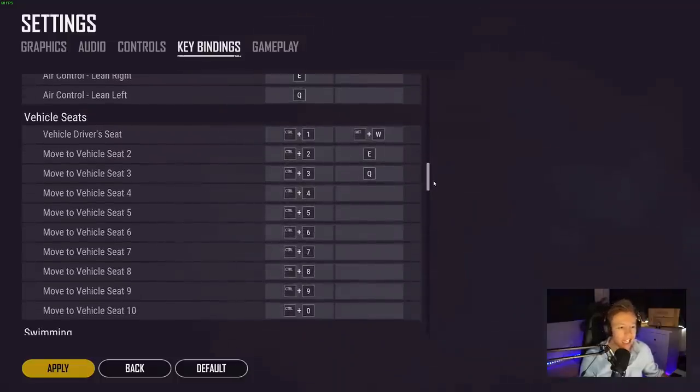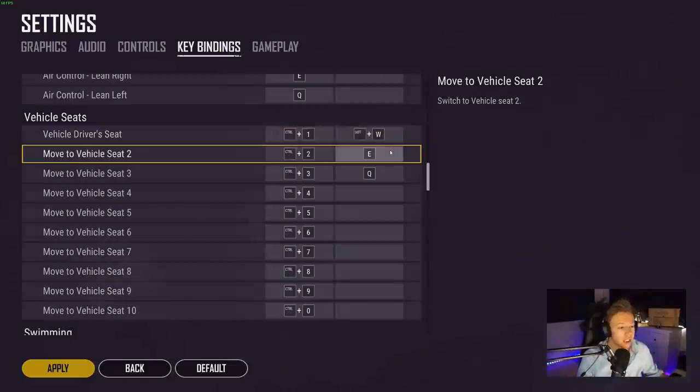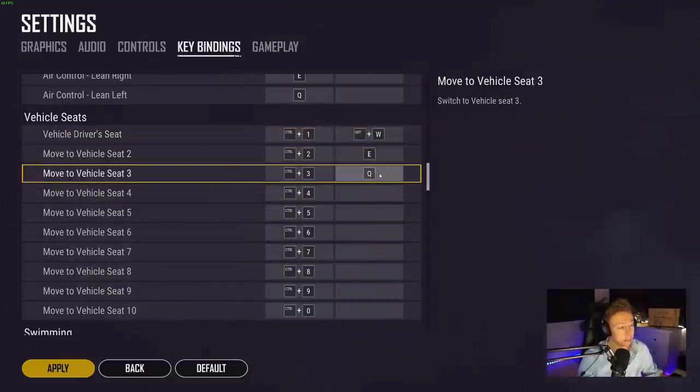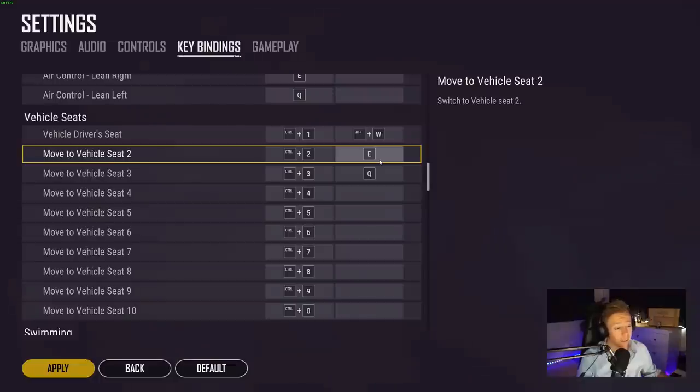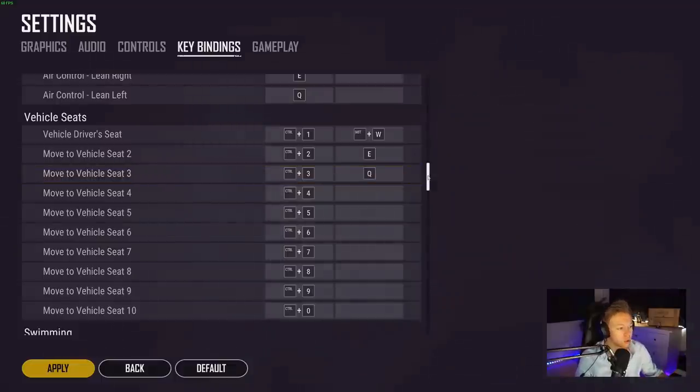For vehicle seat settings, I have Shift+W bound to the driver seat. When you get into a car and start boosting, you hold Shift and W — so if you get into the back seat, this will automatically swap you to the driver's seat and start driving. Very clever — it removes the need to press Ctrl+1 first. My other settings are E and Q for the right and left seats, matching my leaning key bindings. Pressing E moves me to the right seat so I can shoot out that window, and Q moves me to the back left seat behind the driver, which is useful for using the vehicle as cover.